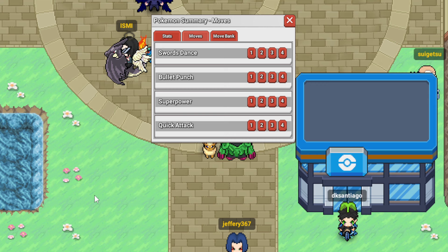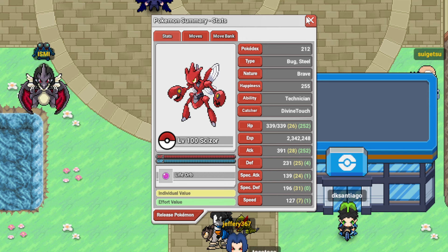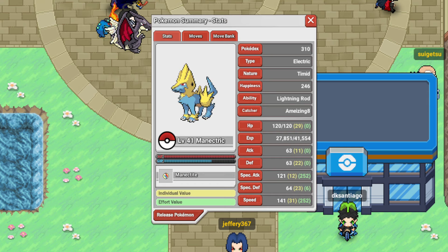Quick Attack at plus 2 kills. But you're going to be at minus 1, or at plus 1 if you SD on the switch-in. I think it does like 75, maybe - that's just a rough head calc. Anyway, speaking of Manectric, next we have Manectric.